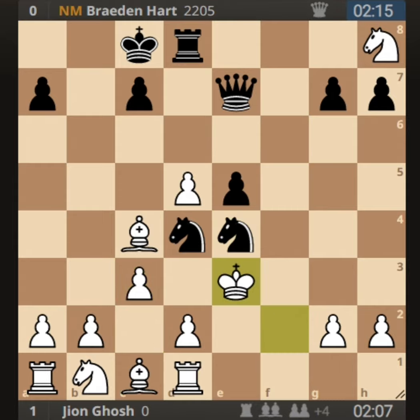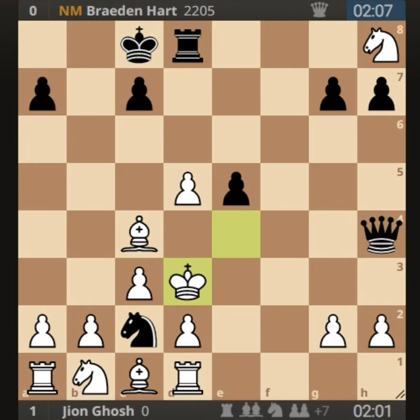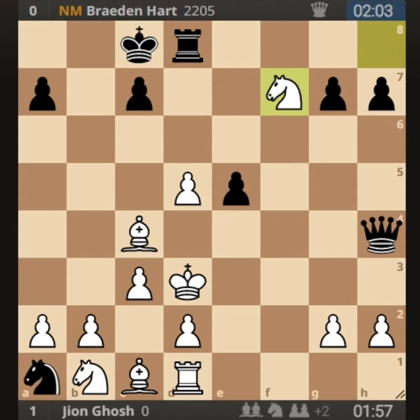He played knight to e4 check. I played king to e3, now double-attacking both knights on d4 and e4. He played knight to c2 check, winning the rook, and I simply took the knight on e4 with king into e4. He played queen to h4 check, I played king to d3, and then took the knight on a1. I then defended the knight on h8 with knight to f7.